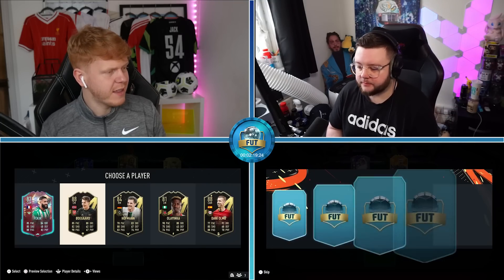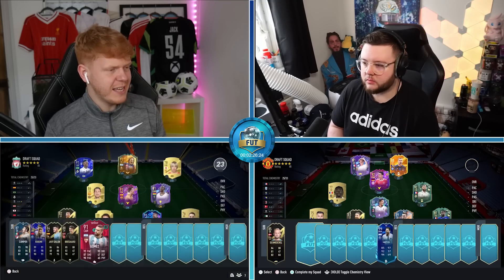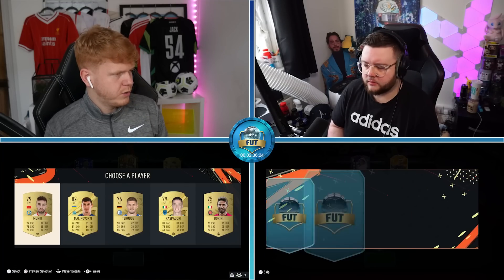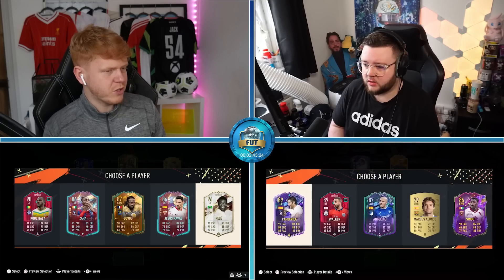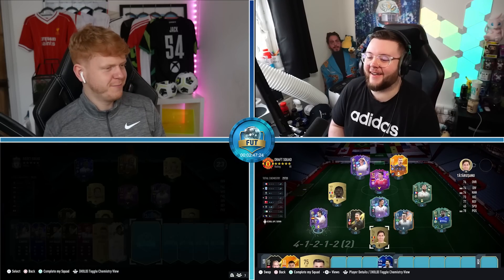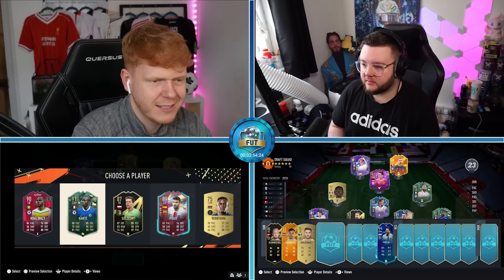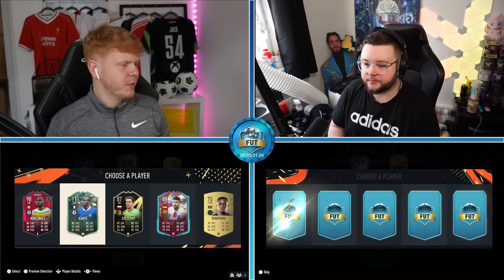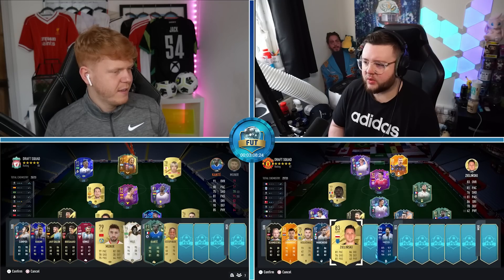Doesn't really matter, they're all pretty high rated - we'll take Odegaard though. I know for a fact he is the most expensive - 91 Alejandro Gomez, mate - another million coins on the line. Oh my lord, Munir - oh my god, we have just got 96 World Cup Pele! Beautiful. Winter Wild Card Kante - he's gonna be the most expensive surely. Winter Wild Card Kante is 1.1 million coins, so that's always good.